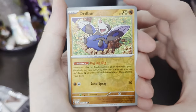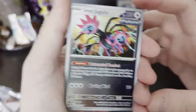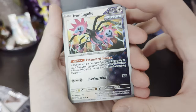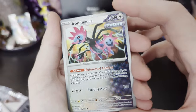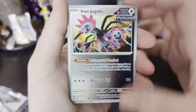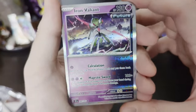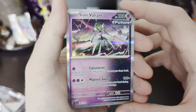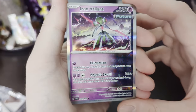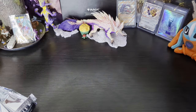A Drillbur reverse holo — very cute. Next — oh, Iron Jugulus, is that a holo? That's awesome. Super cool. I don't know how I'm gonna spin doing other things for an already future paradox but I'm happy to give it a go. And there's another card — oh my god, an Iron Valiant future! Look at the shine on that, that is just amazing. And a fighting energy — alright, let's jump right into it.